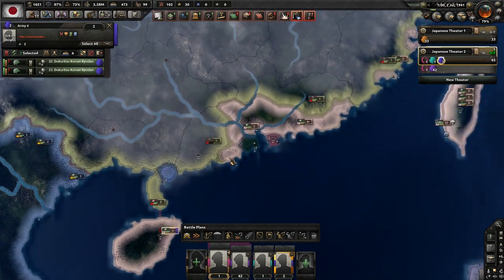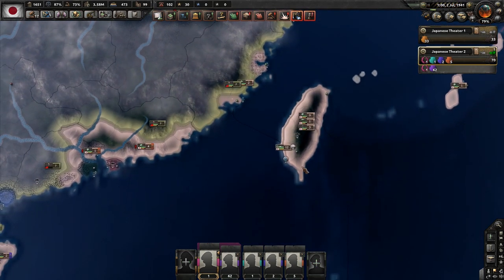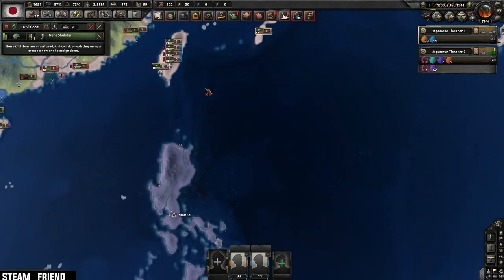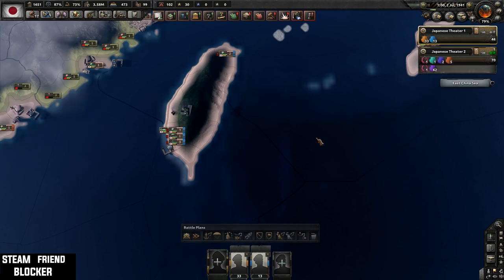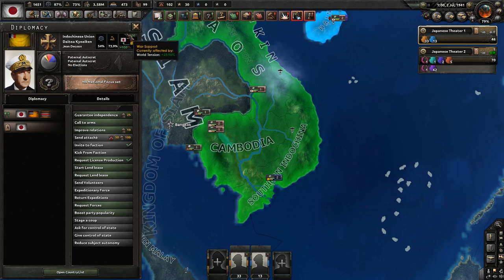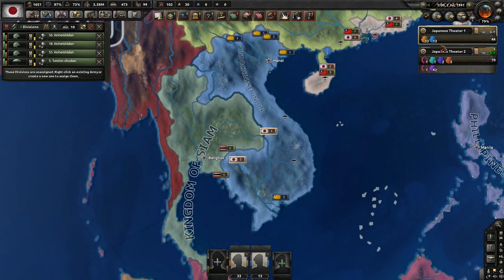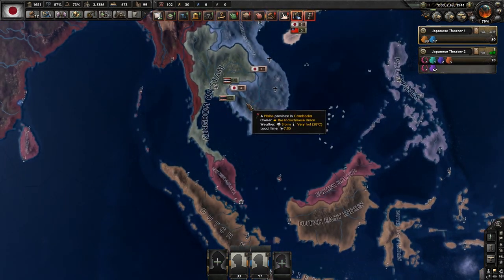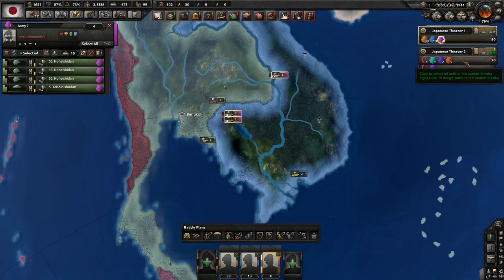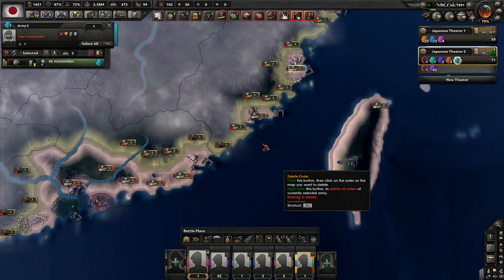A couple troops here and there. I'm going to need to space this out. These guys are going to be garrisoned for islands. I know about the trick to auto-select everything, but I prefer to see what I'm doing. Wait — Indo-China? Why do I have troops there? Oh, I have Indo-China! Didn't know I had Indo-China. My theaters are already getting kind of messed up — okay, we're good over here.